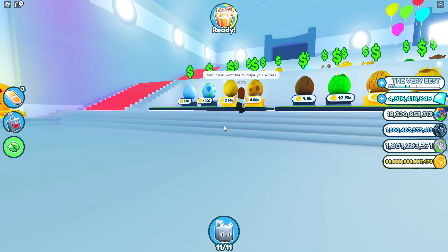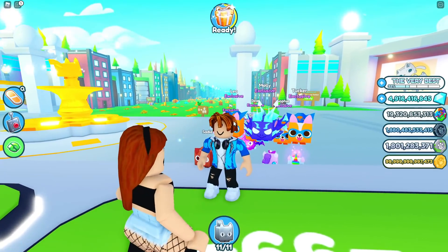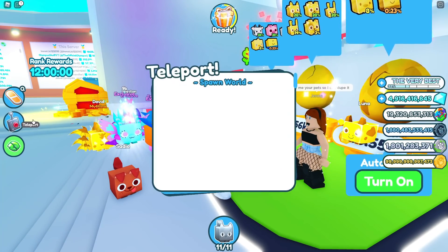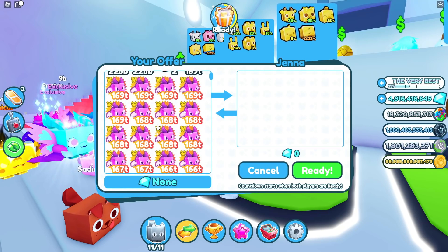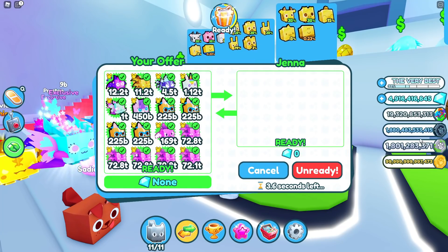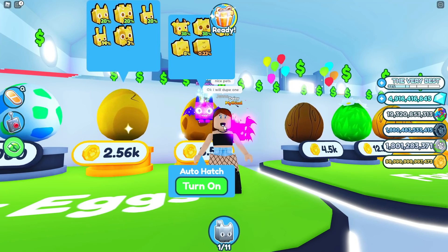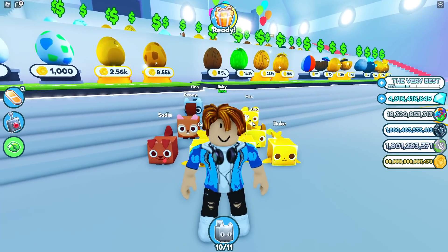Who is that? Hacker Jenna — ABC if you want me to dupe your pets. No way, there's no way this is Hacker Jenna. How could Hacker Jenna be in my game? Oh my gosh, I'm so dumb — I just typed ABC. Give me your pet so I can dupe it. Jenna, no, I didn't want you to dupe my pets. Preston, if you're watching this video, don't report me — this is not my fault, this is Hacker Jenna's fault. I didn't want to dupe any of my pets, Hacker Jenna made me do it. Blame it on Hacker Jenna! She took all my exclusives and said 'nice pets' — those cost like a million Robux. Now I will dupe one of them. I don't know what's going on with Pet Simulator X, but today was definitely weird.